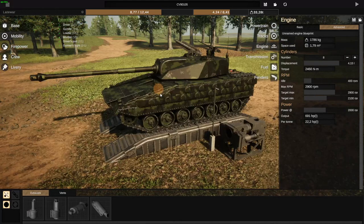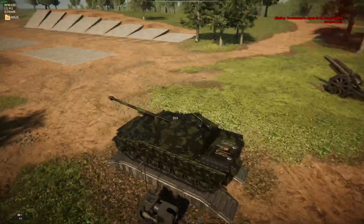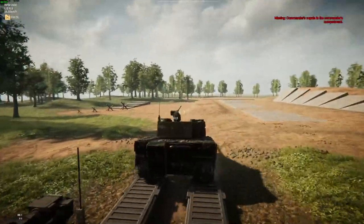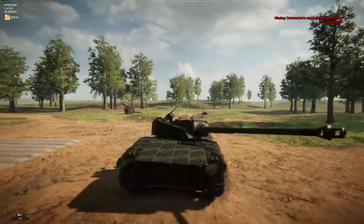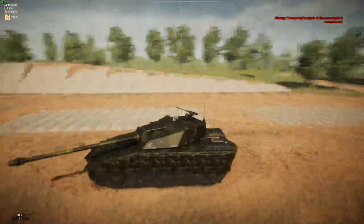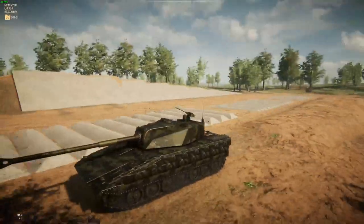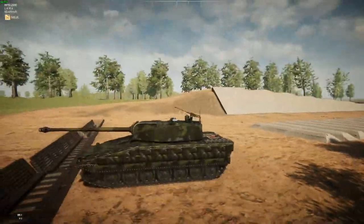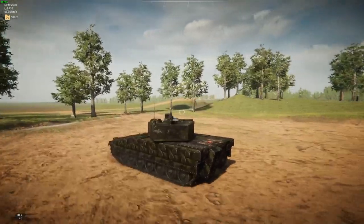Now we're moving on from British vehicles to Swedish vehicles — the CV-90s. There are five different models in total. This one is the CV 90-105, made by Canadacim101 — a more almost main-battle-tank-style modification of the CV-90. The hull protection is still going to be lacking, but it has a very powerful main gun capable of dealing with enemy armor very efficiently.